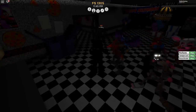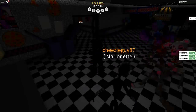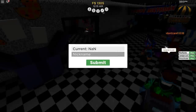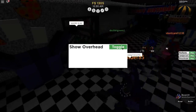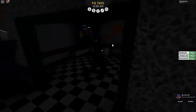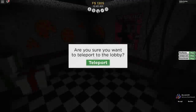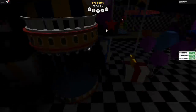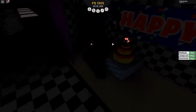There are more buttons up here — that's the animatronics, this is the shop. You can edit your name and go to settings. You can turn on your name too — awesome. Let's explore this pizzeria. Here's the main stage right here — we've got a big birthday cake. Happy birthday! It is pretty late at night so it's kind of dark in here.